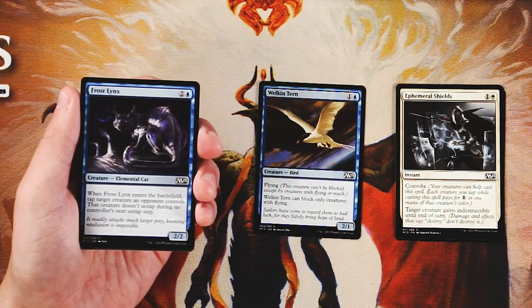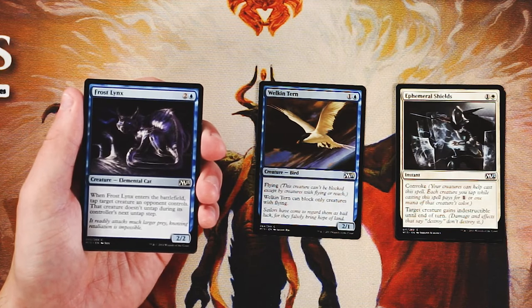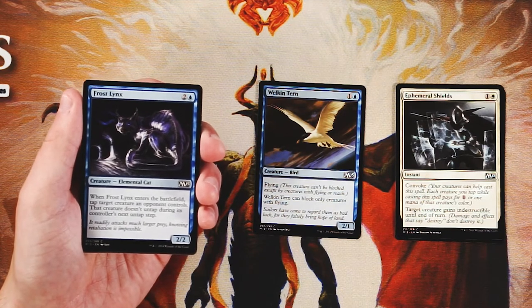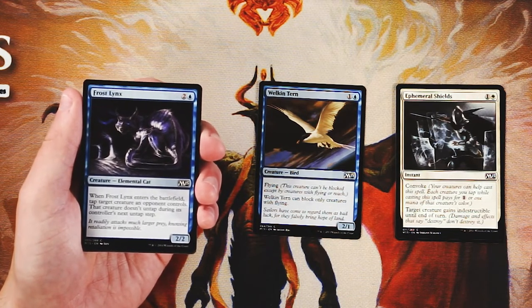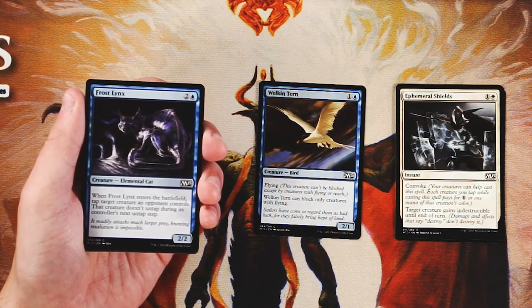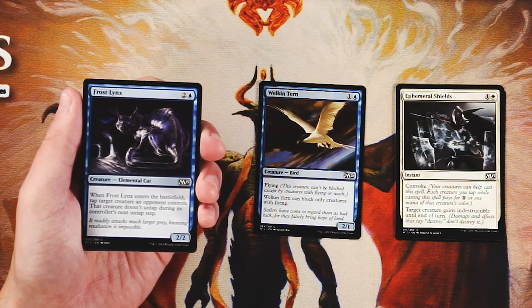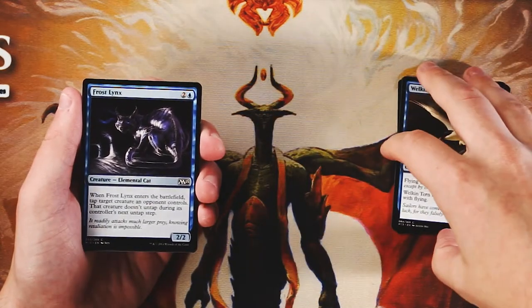In a situation where your opponent has a couple small creatures you've managed and then one big bomb, this locks that big bomb down for like two turns, giving you extra time to find a more permanent answer. Tempo is huge in blue, and cards like this I really like — immediate on-board presence, tapping something down, and it's a 2/2 on a stick able to block if needed. So far I really really like this card. Definitely the pick at this point.